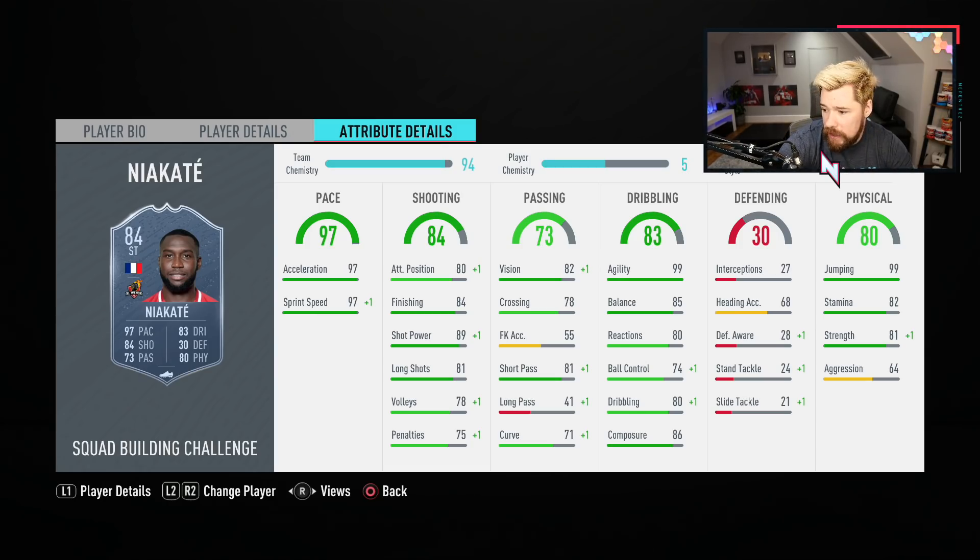I want to compare him to his base card. So Niakate — compared to his base card, it's a 70. Wow. They've given him 4 pace, 11 shooting, 19 passing, 18 dribbling, 5 defending, and 14 physical. And they've given him good boosts in stamina and strength, and a plus 18 in composure. That's really nice. Up to 86. I think this card with a Sniper chem style — yeah, he becomes a solid card.